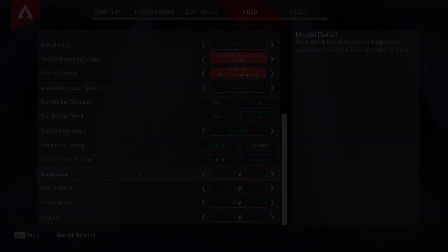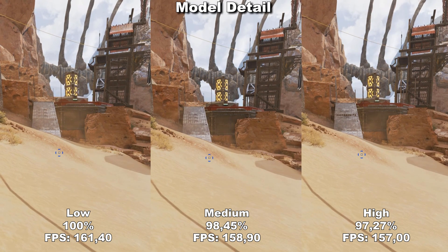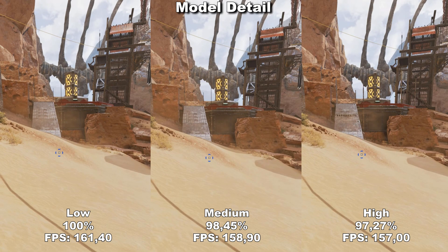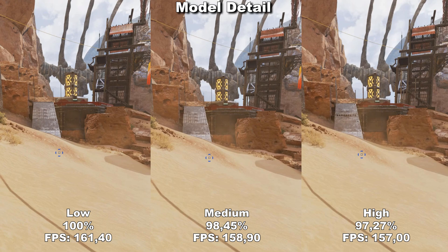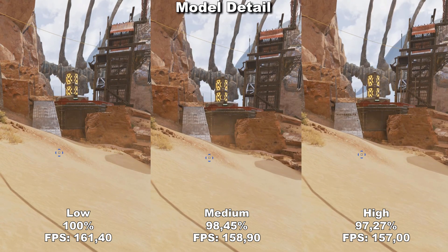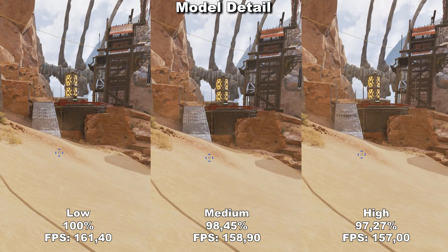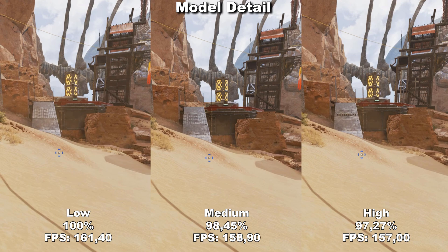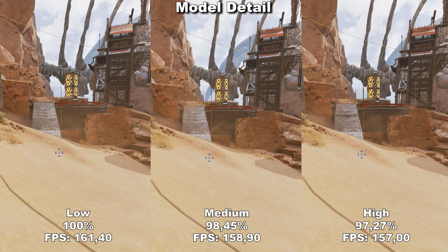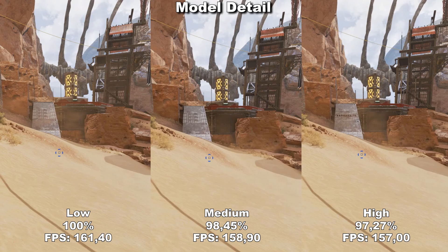Next up, we finally have a setting that's not a shadow setting — Model Detail. Model Detail is a bit of a special setting because it affects certain objects in the game where the higher you set it, the further away they will be loaded in. Since it only affects a certain amount of random objects, you won't always notice the difference between low and high. Here in the training area, between low and medium there's really no difference, but once we go up to high we can see some extra detail on the metal stairway. I recommend turning this down to low because I doubt you'll really notice the difference and it's always nice to gain those extra 3% performance.